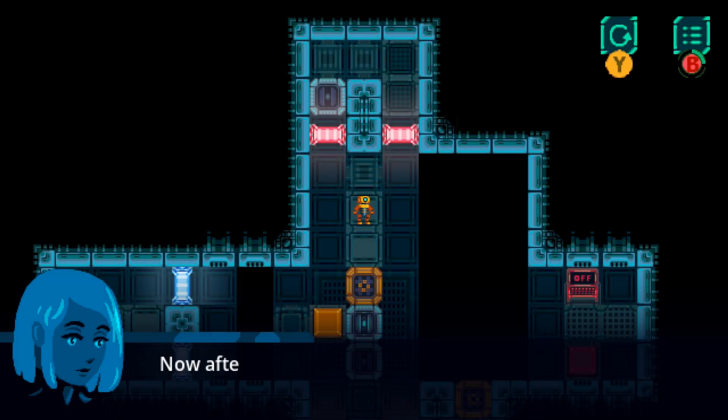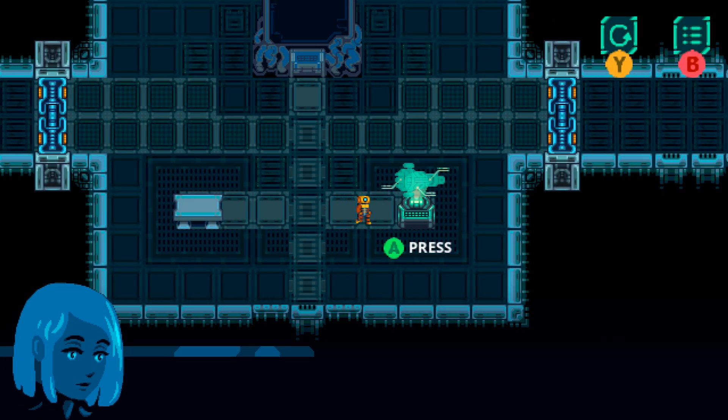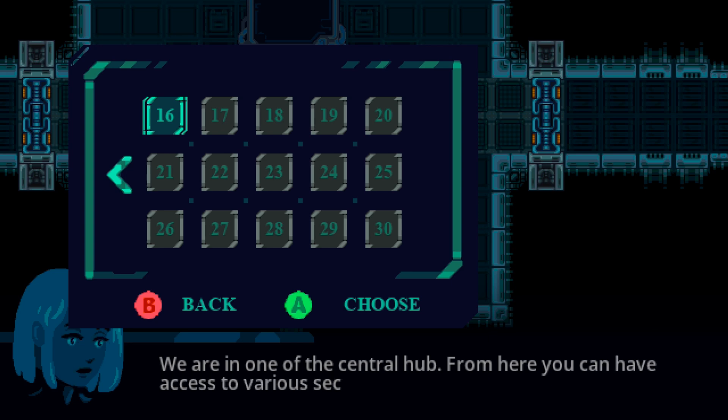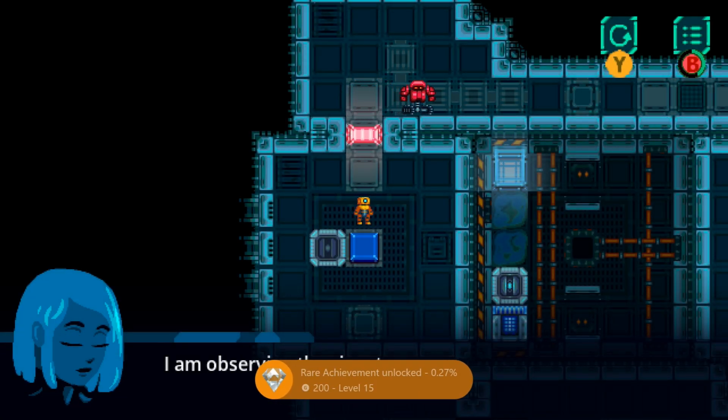Starting off, just start up the game and interact with the level select computer here. You can select level 15, or whichever level you last played on. Once the level starts, just hold the B button to return back to the main menu.